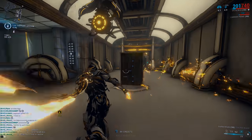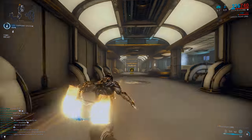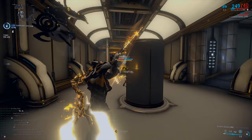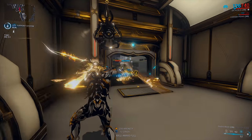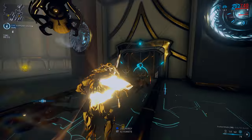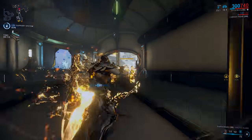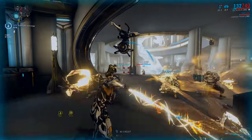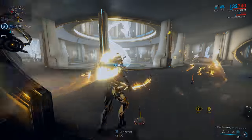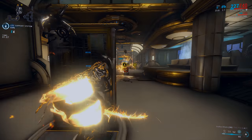Excalibur is a very balanced frame. He is probably one of the best Warframe choices if you want a mixture between offensive and defensive gameplay because of his diverse ability kit and multiple builds. At level 30, Excalibur has 300 health, 300 shields, and 150 energy, alongside that he has 225 armor, a D polarity, and a V polarity with no polarity in his aura slot.